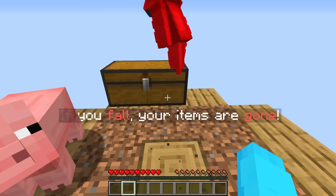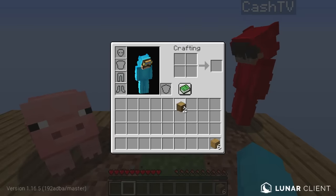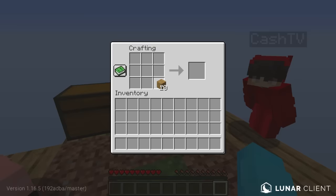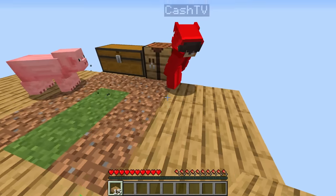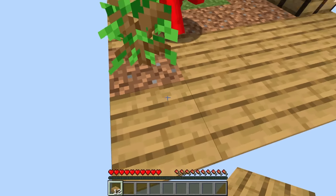Now if we die it doesn't really matter that much. Now we have enough to make a crafting table, and using this we can make slabs — because this gives you double the amount of building materials. So now instead of nine we have 18 slabs, and we can expand this even more. I never would have thought of that — I know, I'm a genius.